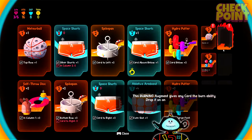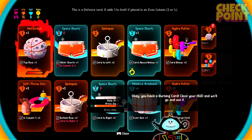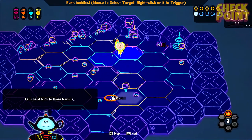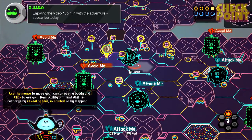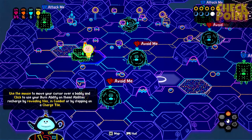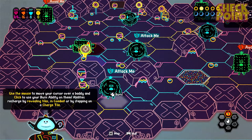The burning augment gives any card the burn ability — drop it on one of your equipped cards. We'll pop it on this one. Okay, you have a burning card. Close your hood and we'll go use it. But first, let's select the burning ability — click on it down in the bottom right-hand corner. Now head back to those biscuits. Oh man, you can tell what's going to happen here. Should we burn this guy? Hold on — who should we burn? Like him? Bang! Nice. Abilities recharge by revealing tiles in combat or by stepping on a charge tile. So these star ones are like charge tiles.